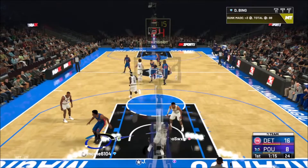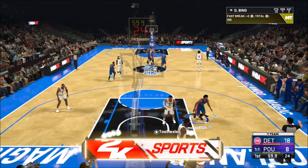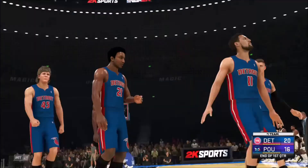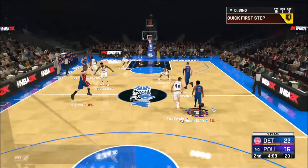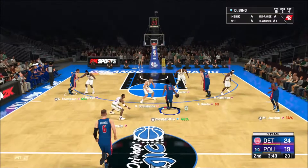Look at that dunk! Good steal by Rick Smith — this is going to be Dave Bing all the way. Swish! Good layup, and his takeover badge is activated. We're going to be up four points at the end of the first quarter. Playmaking takeover — give that to Rick, green! Right to Chris Tapps, good dime. He's already got 15 points, two rebounds, and four assists.